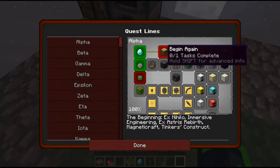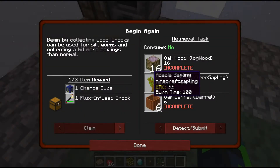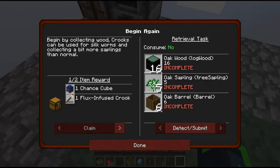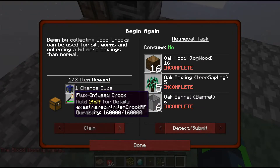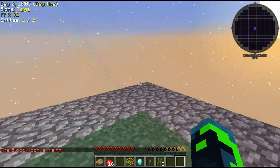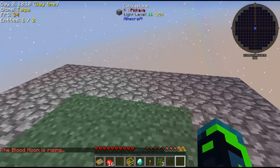I'm gonna do 'Begin Again' — begin by collecting wood. Crooks can be used for silkworms and collecting a bit more saplings than normal. It looks like I will get a chance cube, a flux infused crook, and a loot chest.